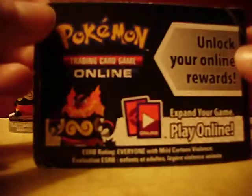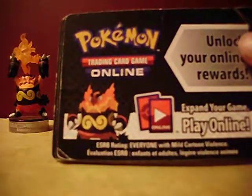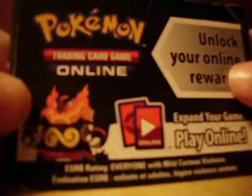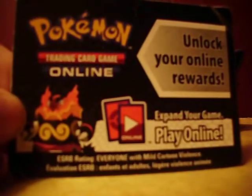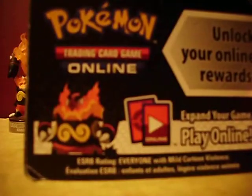If you guys want to enter for this code card giveaway, all you need to do is like the video and comment saying Chikorita. And that's all you gotta do — comment saying Chikorita and like the video, and you're entered. I will announce the winner in one week.